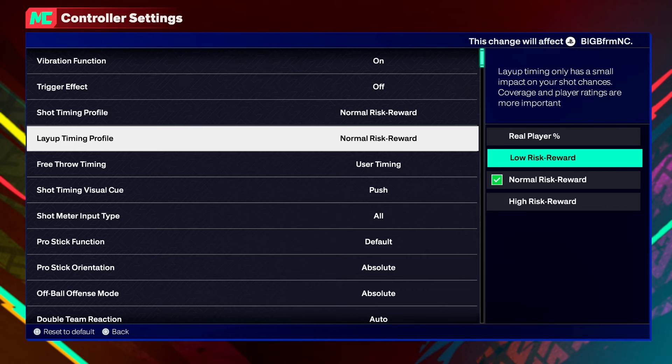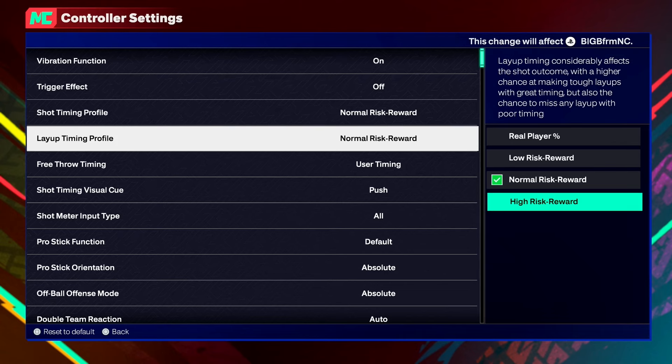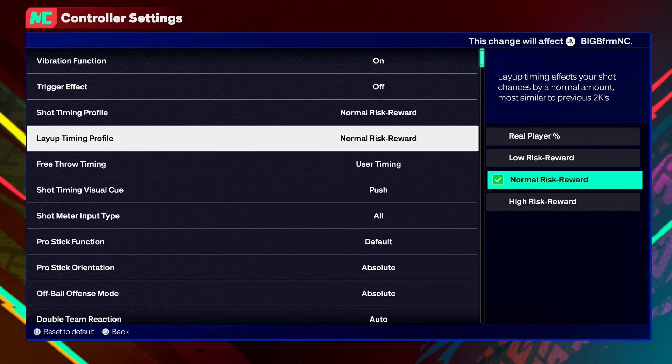That placement setting is just personal preference. Now heading to controller settings — scroll down to Layup Timing Profile. I have mine on normal. They do have Real Player Percentage, which means you don't have to time your layup; it's based off your real layup percentage in that spot. They have Low Risk Reward, where layup timing only has a small impact. Normal Risk Reward is basically like any other 2K. And High Risk Reward means layup timing affects your shot with a higher chance of making tough layups with great timing, but if you miss the timing, you'll most likely miss the layup — pros and cons to that.